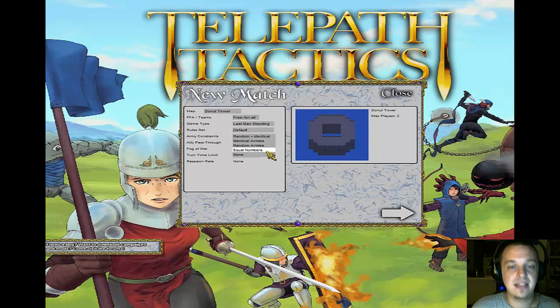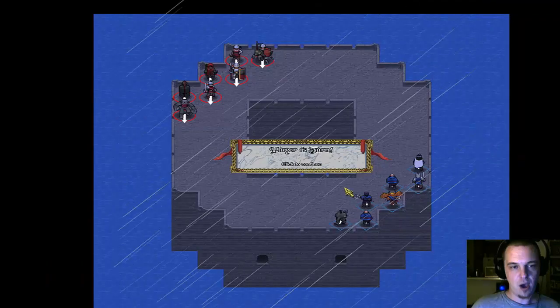Army constraints: identical armies, random armies, equal numbers, random and identical. So just to fun it up a little, we're gonna do random armies and see what we get. Could be kinda fun, who knows? Here we go!